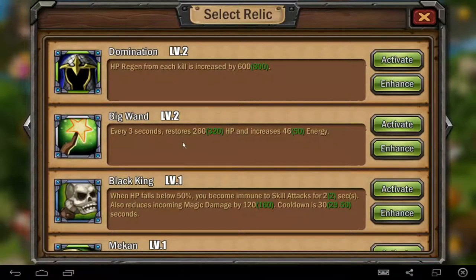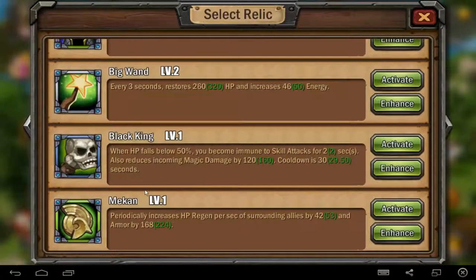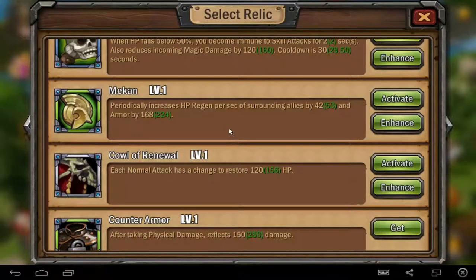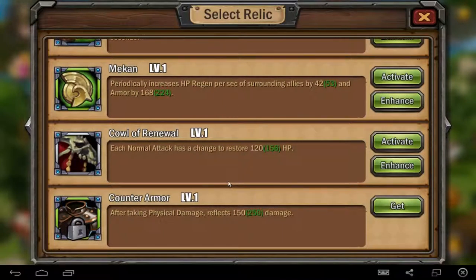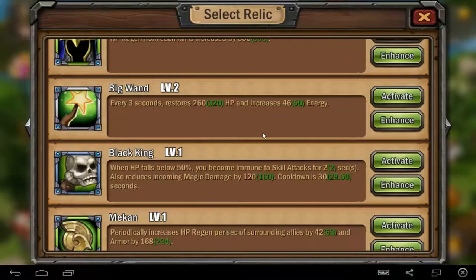And you can level all of these up. If you have more than one of these, then you will get level 3. My relic is level 2 now. Black King is level 1 — when HP falls below 50%, you become immune to skill attacks for 2 seconds, reduced incoming damage by 220, cooldown is 30 seconds. That's very interesting. And Mekan — periodically increases HP regen and armor by 188. Each normal attack has a chance to restore 120 hit points — that can be useful too. But I think the better one is what I've got.